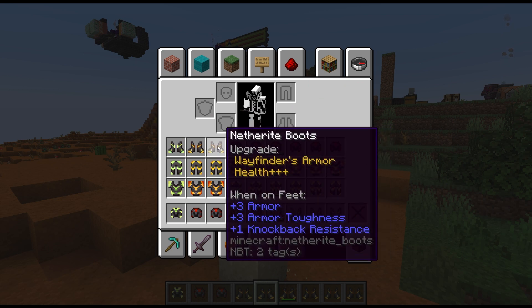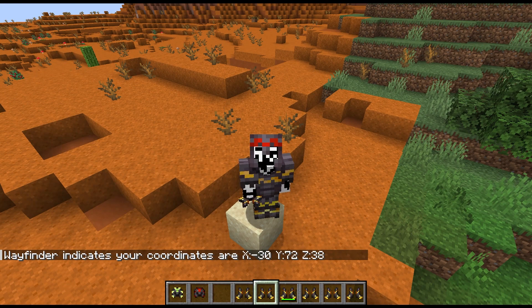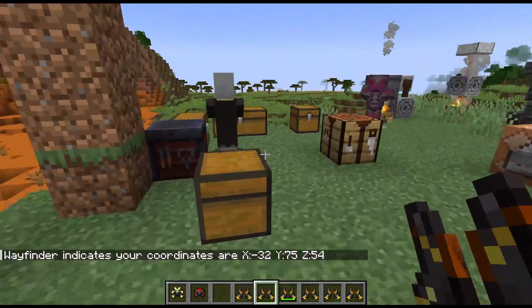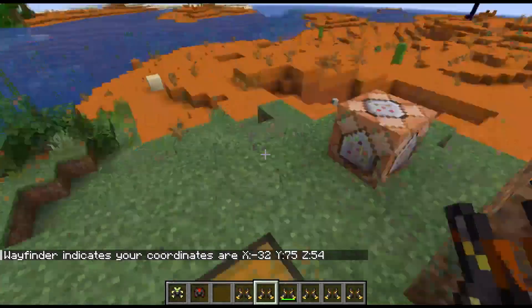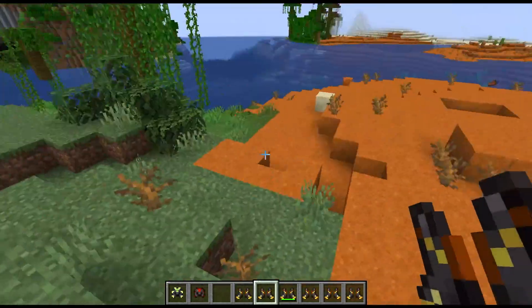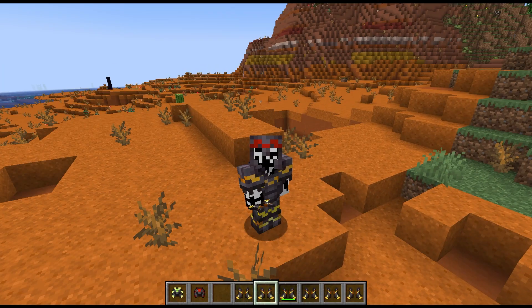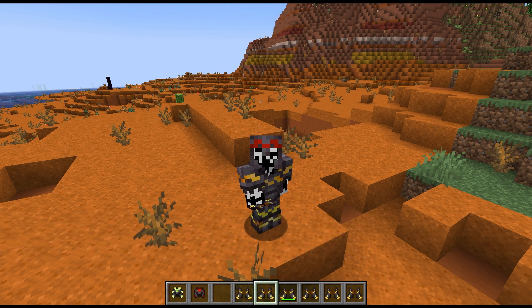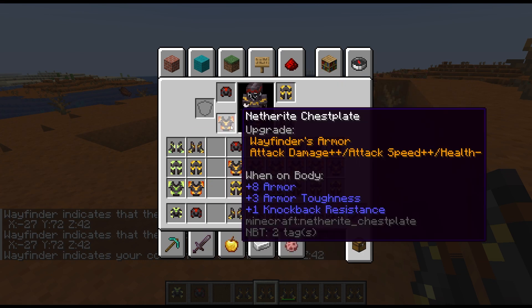Next up we have Wayfinder — another novelty effect. It says wayfinder indicates your coordinates are 30, 72, and 38. I'm curious why it's not doing the other effects — I think I might have broke it, because I was cleaning up some commands and the way I switched them to functions, it's no longer reading the entity coordinates. It's meant to tell you the closest mob, the furthest mob, and any other players. Let me fix it up. All better — so it indicates the nearest mob, the furthest mob, and our own coordinates, as well as the closest player on a server. There are also note particles whenever the effect triggers. It's a very PVP or scavenger hunting type of armor set.